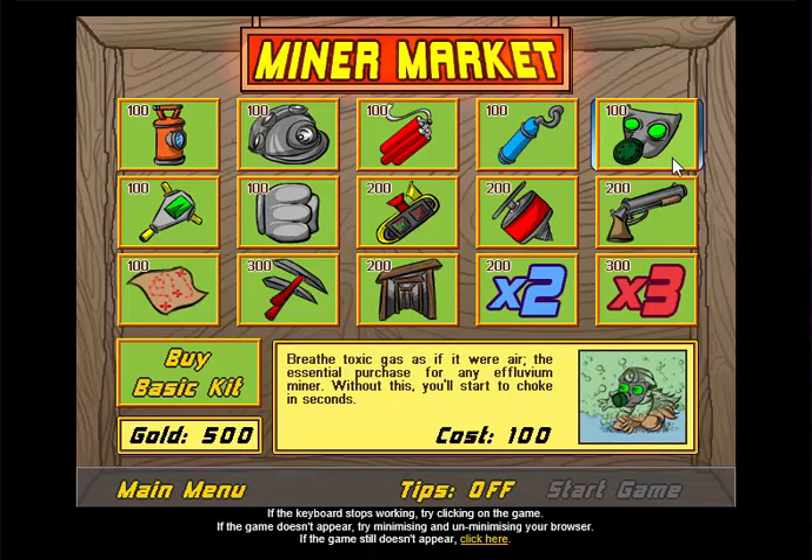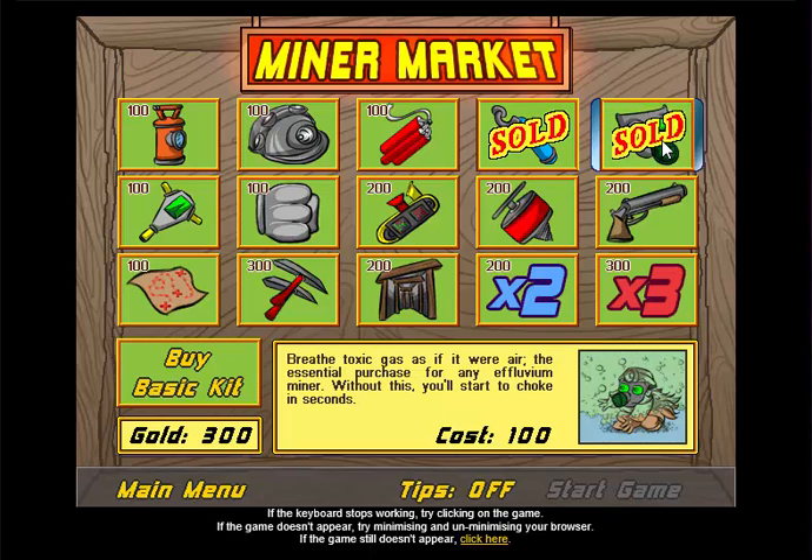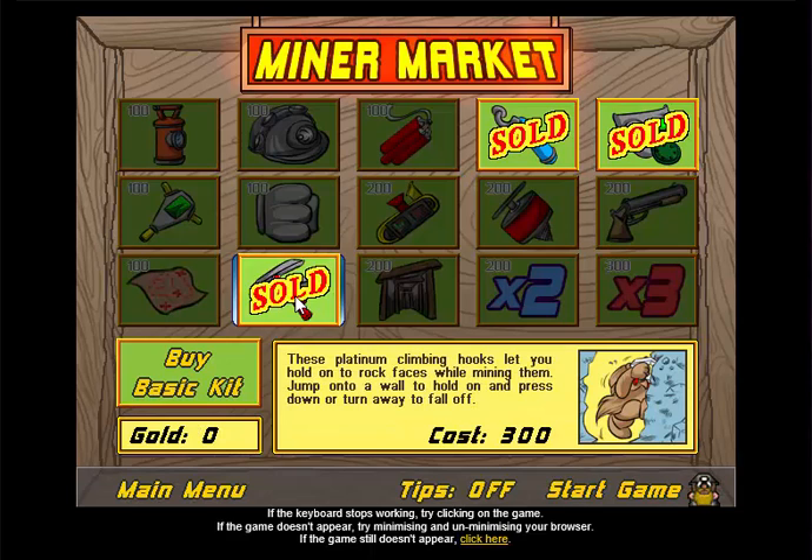I'm not going to explain everything, but I'm going to choose the O2 tank because we can survive underwater longer. The gas mask so we can survive the toxic gas. And then I'm going to try the double picks, which allows us to climb back up large hills and hang off stuff — it's actually really efficient.